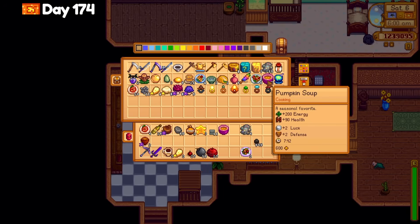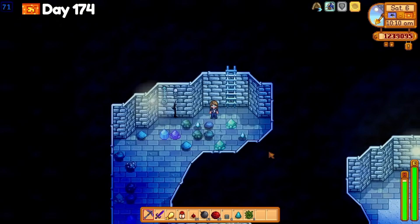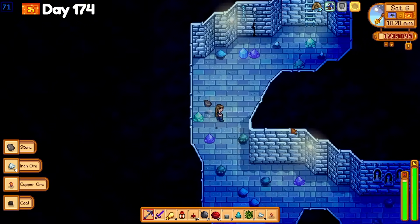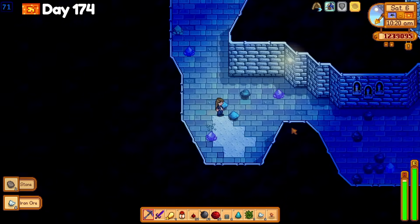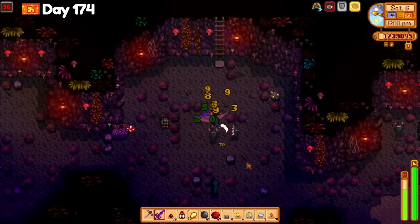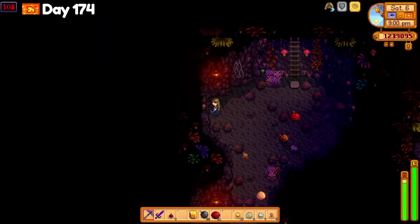On day 174, I completed a few chores and went to the mines again. I made it to floor 111 pretty easily since I crafted 12 or so staircases to get out of the forest area. It was also a bad luck day, and pumpkin soup really helped a lot since I needed all of the luck I could get to find the staircases. I got a notification for completing another Monster Slayer goal on floor 96, and I had to leave early because I didn't have enough health restoring items, but I have one more day left to reach the bottom.